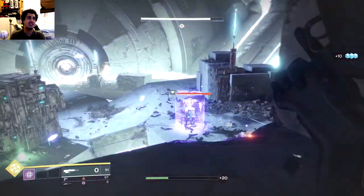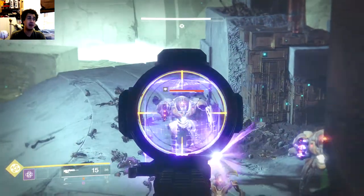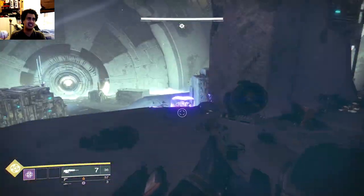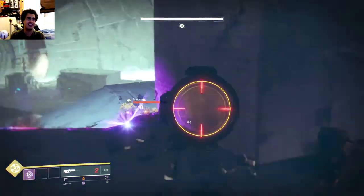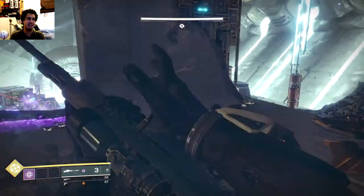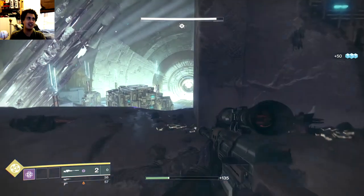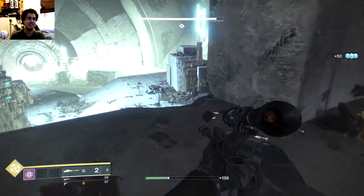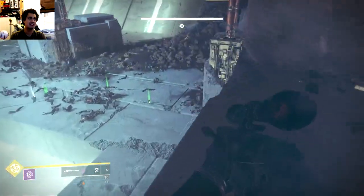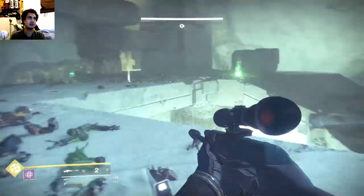Right, we've got the big guns coming out - what is this? A minotaur. These guys are actually shielded, so they're kind of like the hard-to-kill ones. Maybe the sniper will actually do it. Look at that - I actually got it! All clear now, so I might as well pick up some more ammo.